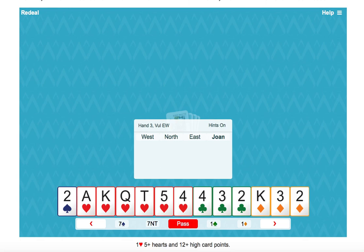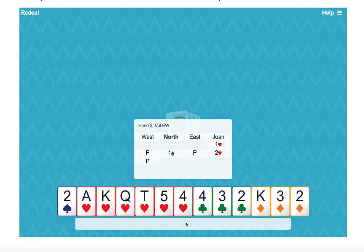Welcome to the June Challenge Hand. Matt Smith gave us his hand and we've got a perfectly normal one heart opening, so let's start with one heart. Partner bids a spade, so we would actually just bid two hearts to show our single suitor and a minimum opening hand. Partner bids four, so we're in game.